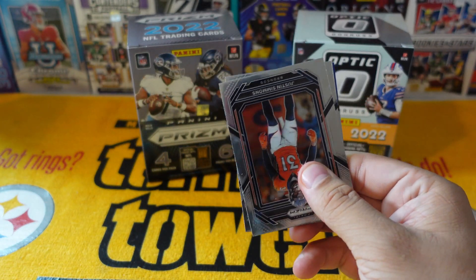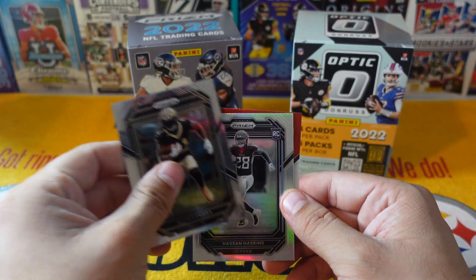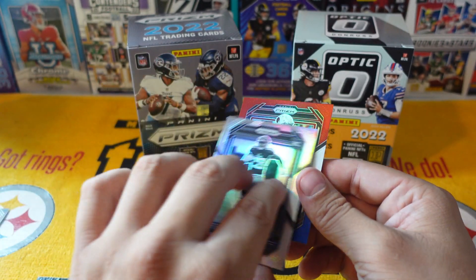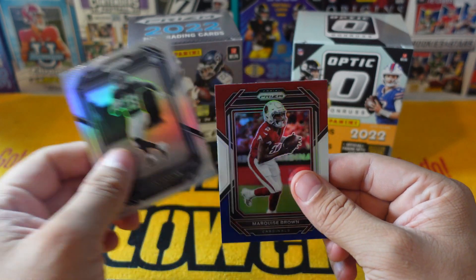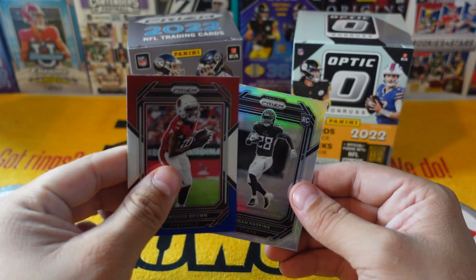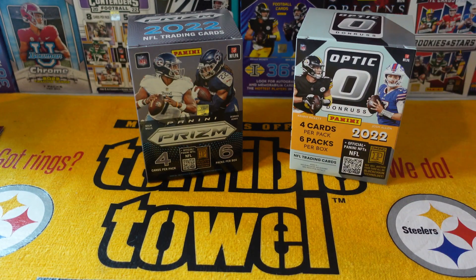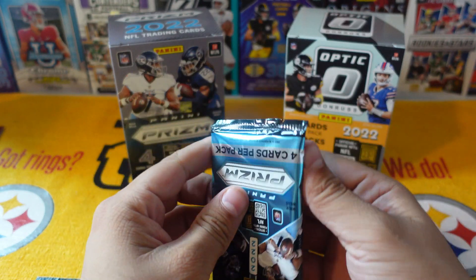Prism — oh, I forgot how they look. Justin Simmons, Alvin Kamara already, and we get a silver variation. Haskins for a Titans rookie — these are pretty cool. And a Marquise Brown on a red, white, and blue. Let's see if we can get a numbered card or auto out of this.